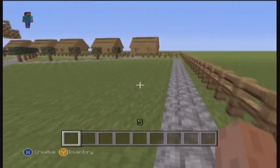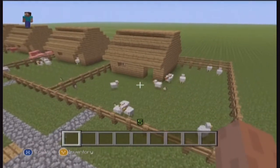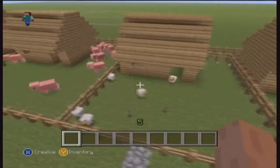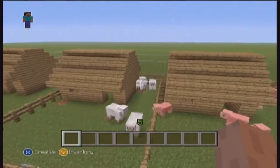We'll start over here which we have some pens, which is where the animals can go and hide. We have some chickens here, some more chickens here and here. We have some pigs here, we have some sheep in this one. Yeah, there are more sheep back there, they're hiding though.